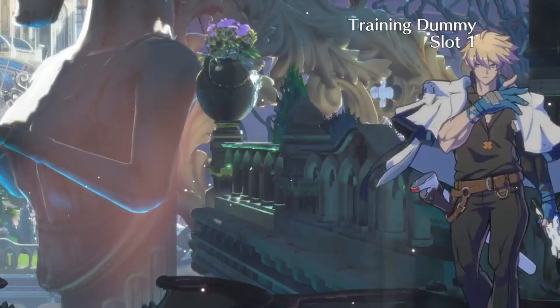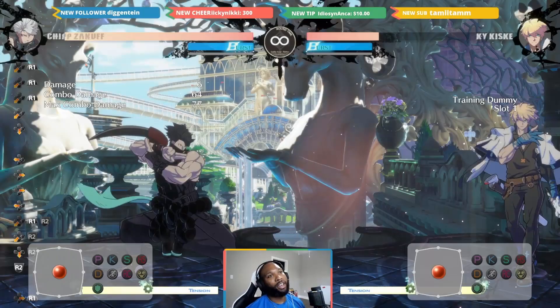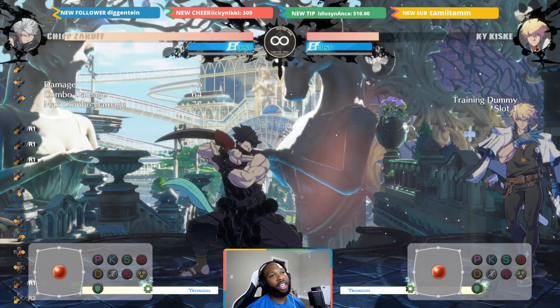Gamma Blade is plus nine on block. I've got Kai set to 5S and I'm going to show you what happens if you have a player that throws out buttons after the 2D Gamma Blade. This is very advantageous — a good option to have in your weaponry because it is really safe, and I'll go through that as well.